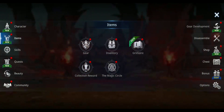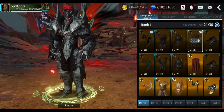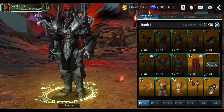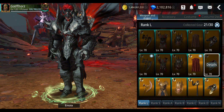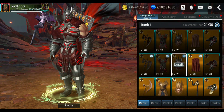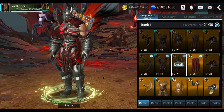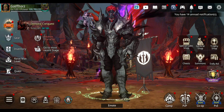You might get lucky and get both sets, since you need five pieces for each set. From six choice chests from alts and random pieces from main, it's possible. Some people have already finished — maybe even both sets. Let me know how close you are or how much time you still need.